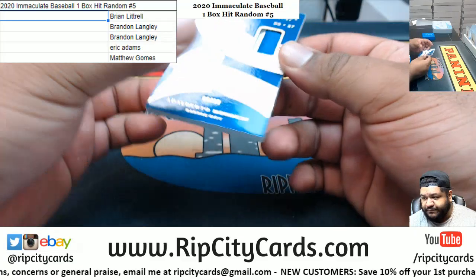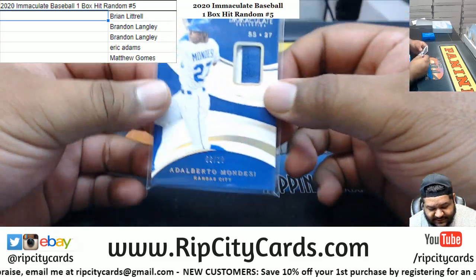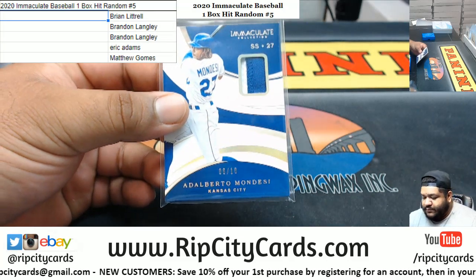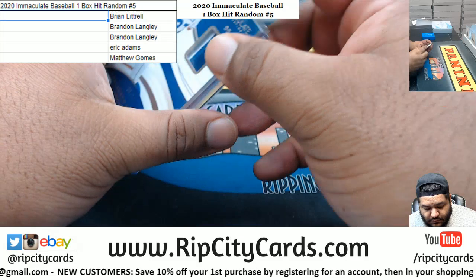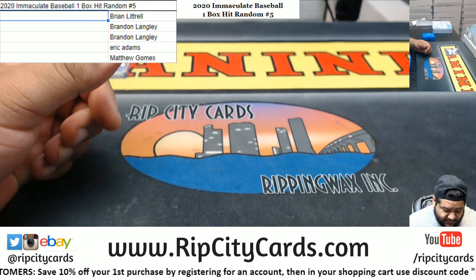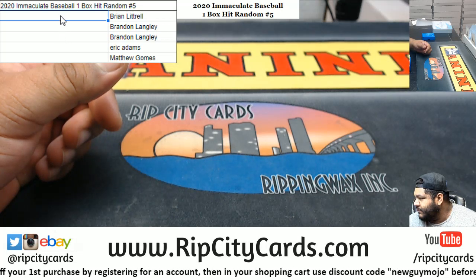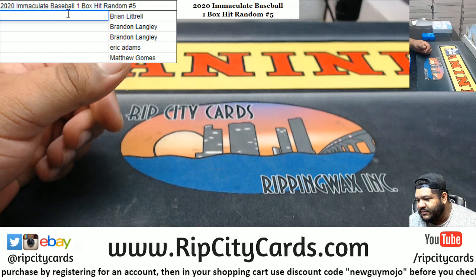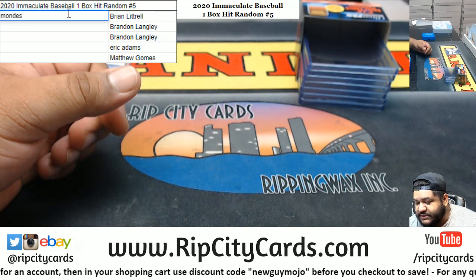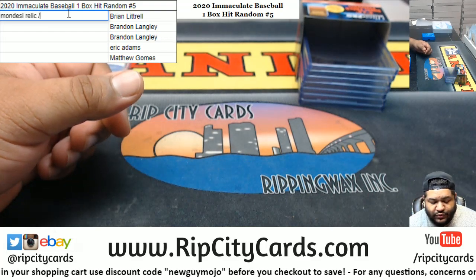Alright, we've got Adalberto Mondesi, 6 of 10, two-color relic. Oh damn, that's a nice one to have — at least I think. Mondesi relic, it is 2 of 10.